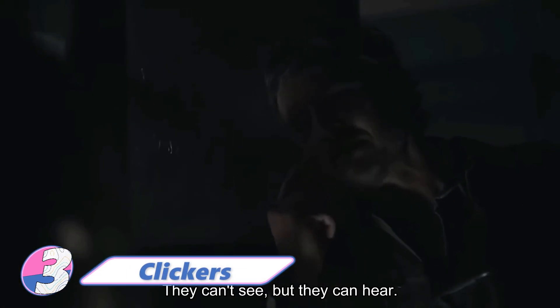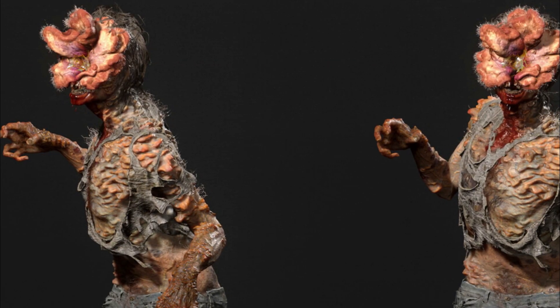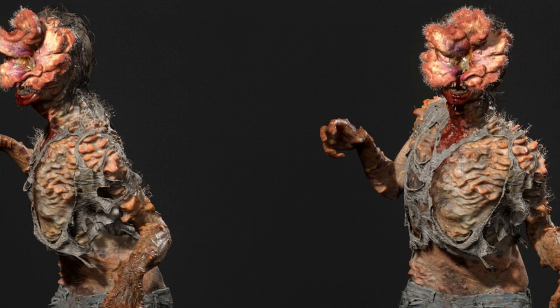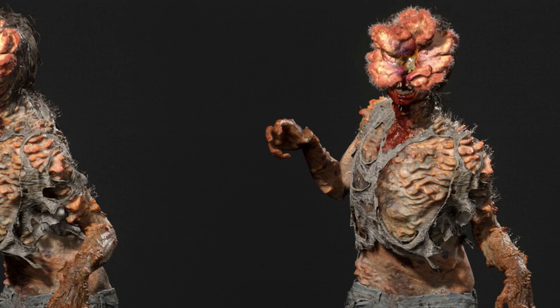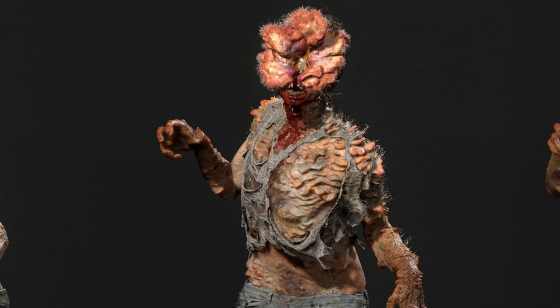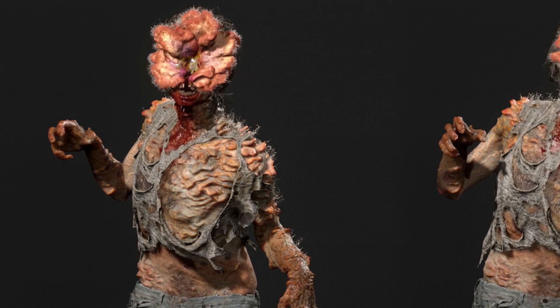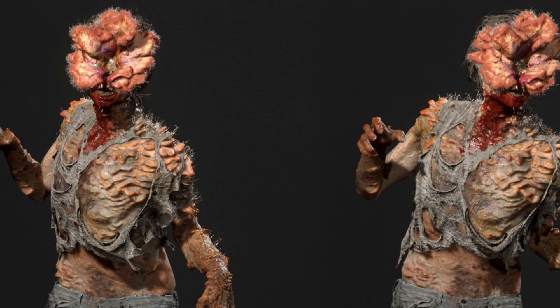During the Clicker stage of infection, subjects completely lose their vision and rely solely on echolocation as a means of navigation, characterized by a clicking noise they emit. Unlike runners and stalkers, clickers appear less human in appearance. At this stage, the fungal growths have spread across their bodies, leaving their clothes in tatters. The growths have also overtaken their faces to provide a strong plate of armor that protects their brains from attacks.